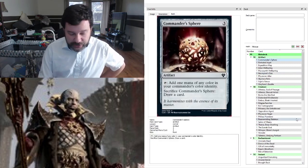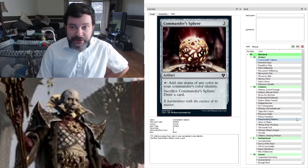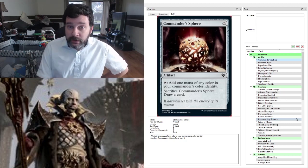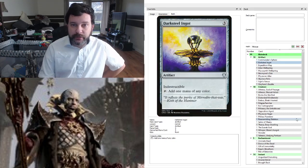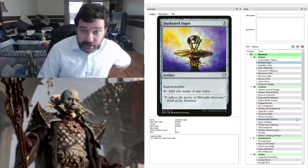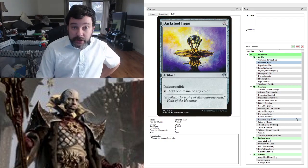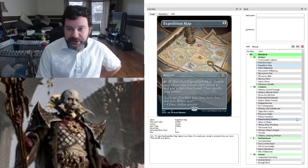Starting with our artifacts — I don't have a lot of artifact ramp. Usually Esper relies on artifact ramp a lot, but not running too much here. Running a Commander Sphere so when I blow up the world, I can get the card back. Running a Darksteel Ingot — usually three-mana artifact ramps are kind of bad, but here we get to keep our Darksteel Ingot. Expedition Map to get us some key lands.